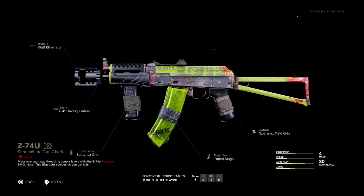Here is an overview of the Z74U blueprint for the AK-74U. This is an ultra blueprint, meaning it is higher than a legendary blueprint. It comes with five default attachments: the KGB Eliminator muzzle, the 8.4 inch Cavalry Lancer barrel, the Spetsnaz grip, the tape mags, and the Spetsnaz field grip. It also has a really nice-looking camo — the best way I can describe it is simply a zombie camo.